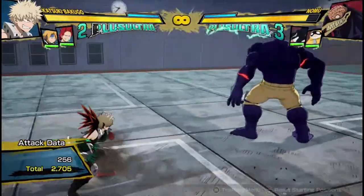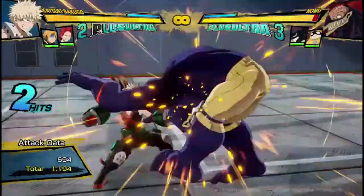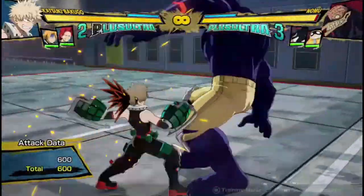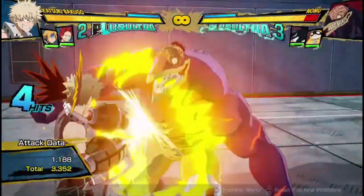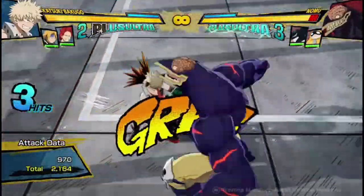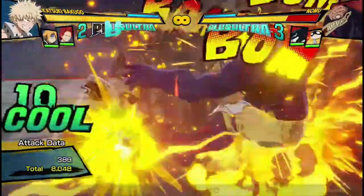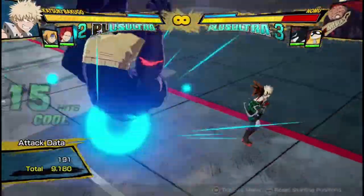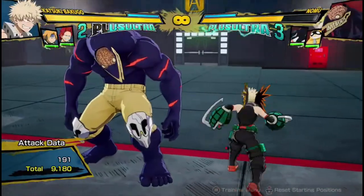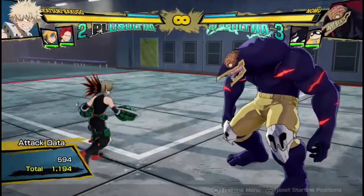His Tilt Quirk 2 is this grab attack that just throws the opponent in the direction you choose — you can dash cancel it after if you want. So if I'm ever comboing into it, I do two attacks into Quirk 1 into Tilt Quirk 2, then dash cancel into your classic stuff, and you can get pretty good damage off of it that way. That's actually the main way that I like to do combos with Bakugou.